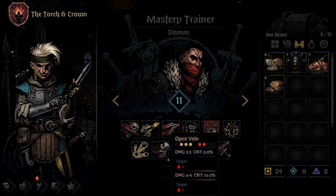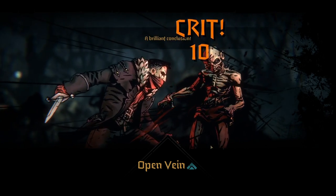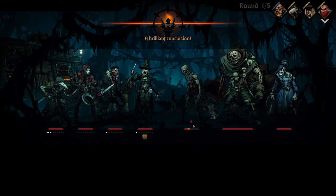On to the eighth skill, Open Vein. Open Vein has the same positional requirement as the Highwayman's first skill, Wicked Slice, but trades some of the front end damage and crit in order to leave the enemy with a Bleed, causing them to suffer two damage per turn for three rounds, or five rounds if Open Vein crits. Using a Mastery Point here will increase the damage and crit slightly, as well as add an additional point of Bleed. Open Vein can be a great move to take an enemy with high death blow resistance to zero health, as the follow-up Bleed tick could be fatal. The skill also synergizes really well with the Hellion's Bloodlust ability, helping her deal additional damage to bleeding targets.